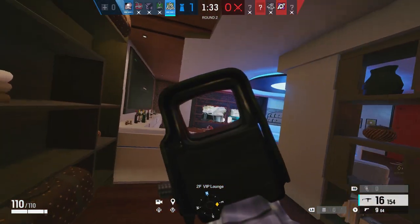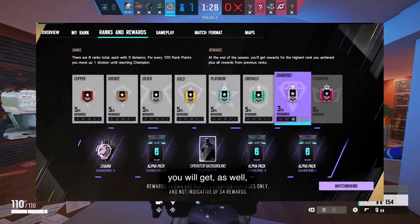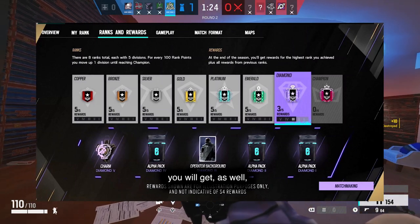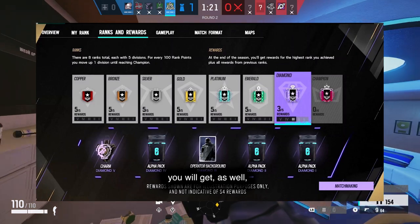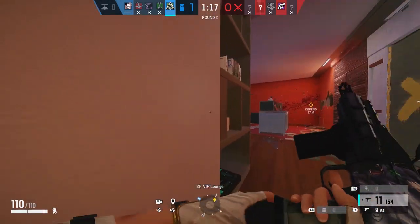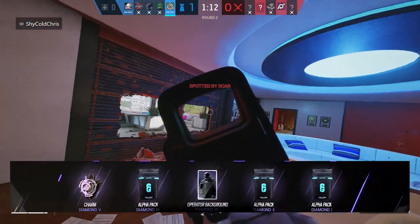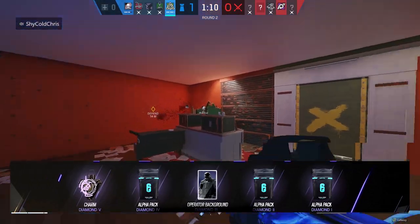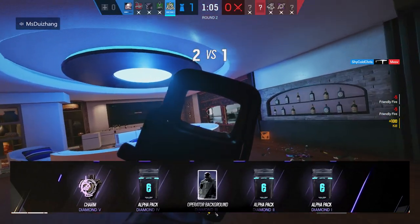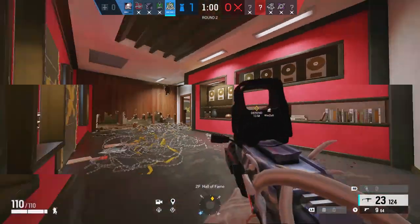Now another big addition to the season is Ranked 2.0. Instead of the occasional 10 matches for placements, everyone will start at the beginning — Copper 5 — and have to work their way up to whichever rank they desire. Also with this, there will be more rewards than just a simple charm. So for instance, if you end the season at say Platinum 2, you get the charm, but you also get stuff like alpha packs and even a card background, which is nice because it allows you to grind for something else besides the actual rank.